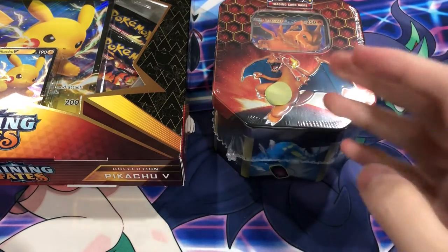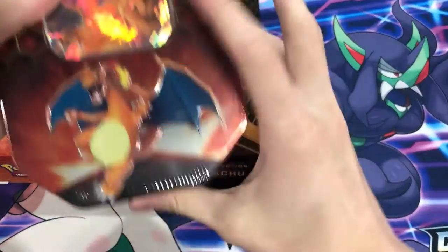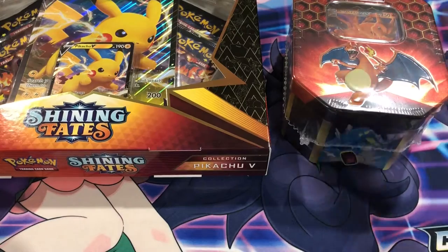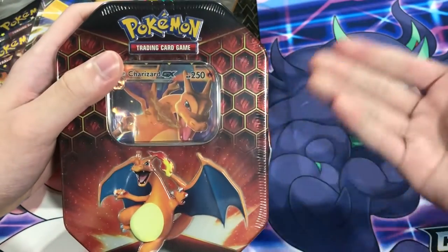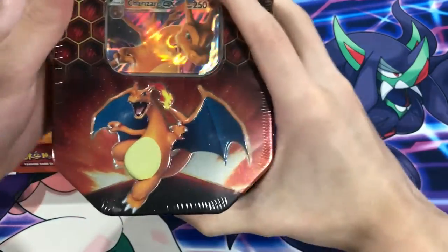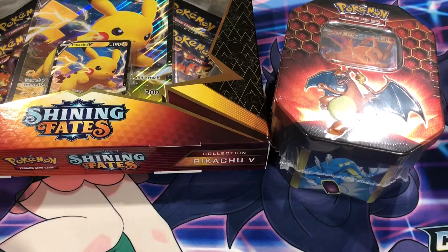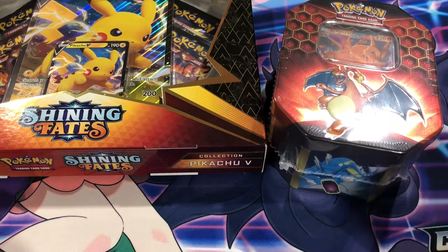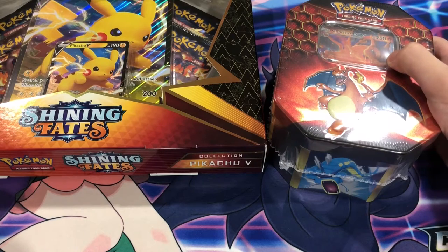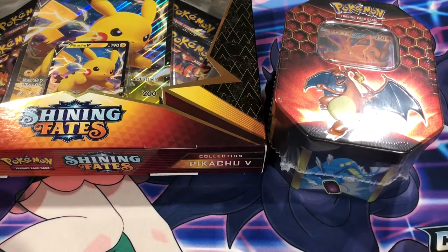Now both of them do have a Charizard we can get. I would prefer to get the Hidden Fates one, but I'll be happy with any Charizard. Hidden Fates tins are getting harder and harder to come by, and Shining Fates is becoming easier and easier to come by, so this will be pretty interesting. I had the Raichu gear tins but I'm going Charizard because it's just the theme of the video. Hopefully we can pull a Charizard.